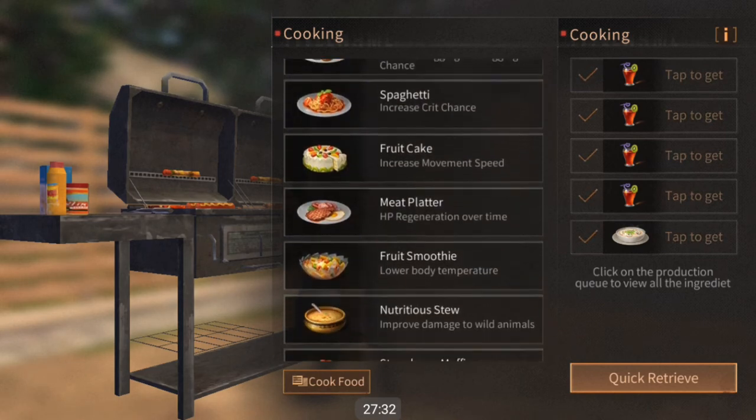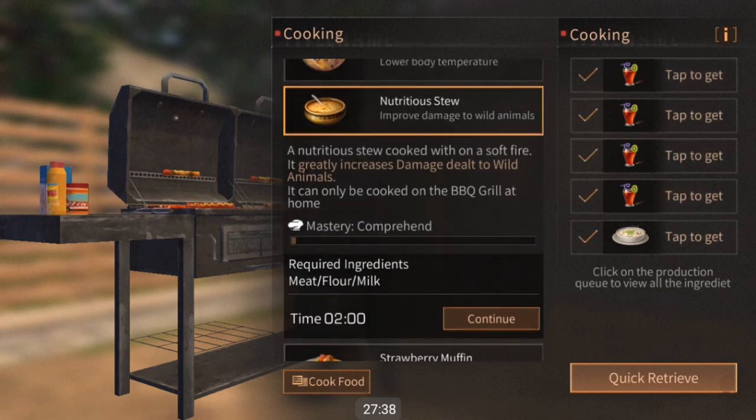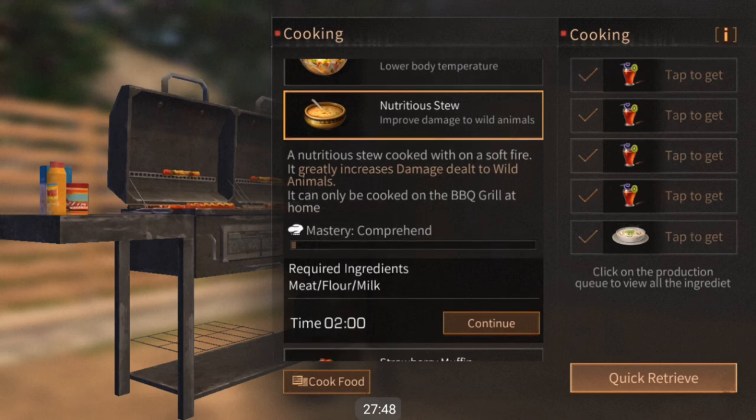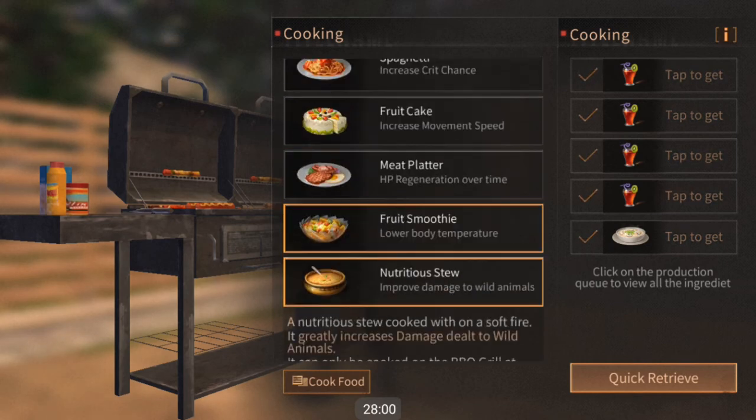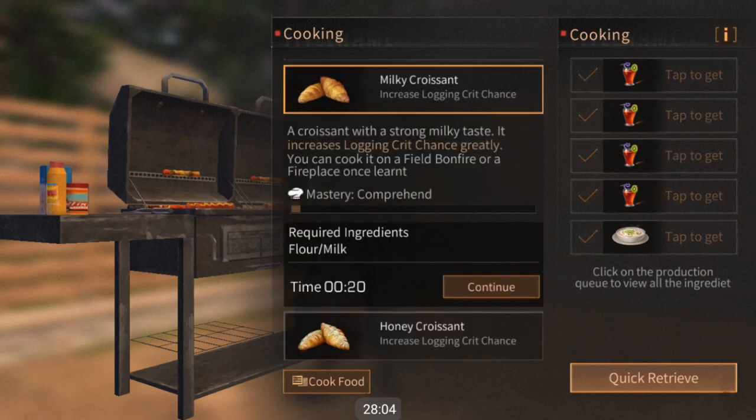If you're going to be killing wild animals — boars, sheep, yaks, or anything like that to get meat, bones, horns, and all those good things — a nutritious stew is really good for that. If you're going to do a lot of logging, maybe you planted a bunch of trees at your house and you're just going to farm all of those, the milky croissant and the honey croissant are really good for those. The milky croissant is probably the easiest to get if you raise cows.